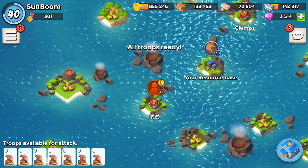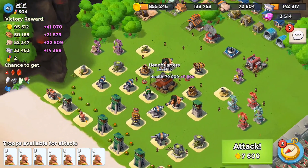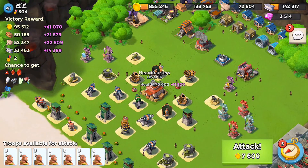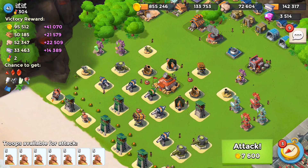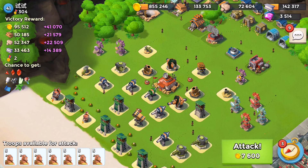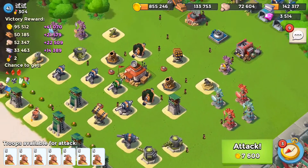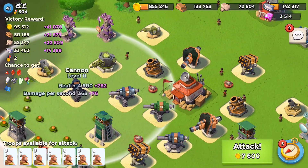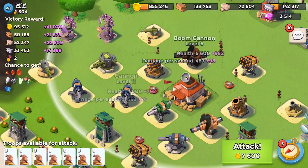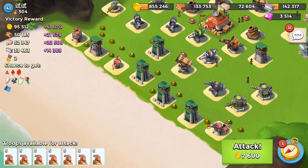Let's move along to this level 41 base. He has a level 16 HQ with about 81,900 health. He has cannons and boom cannons — those are the main concern. I'm trying to scout. I'm going to shock these defenses here because these three could probably one-shot my warriors. I'm just trying to plan the best attack to eliminate defenses. This will be a close one — I'll probably lose a lot of warriors.